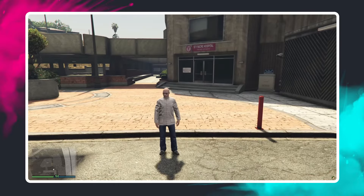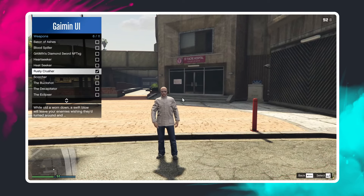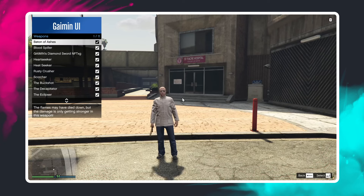Once you want to access your NFTs while logged into the server, press M to go to the gaming UI, hit weapons, and as you can see, all your NFTs in your wallet are now available in the platform as well.